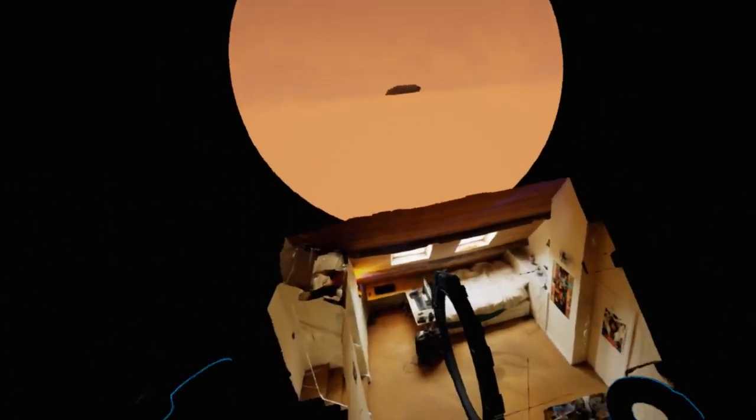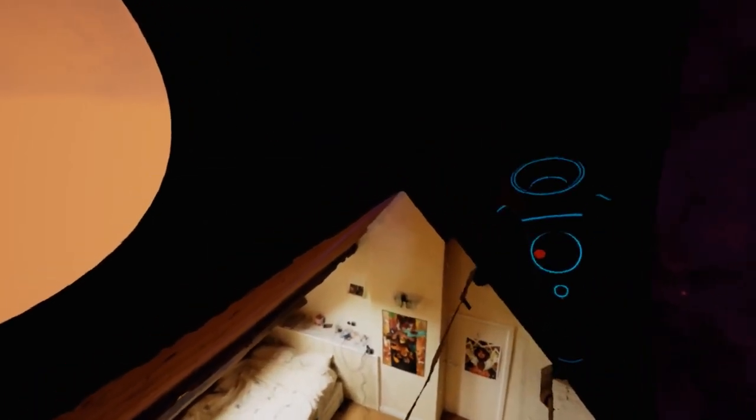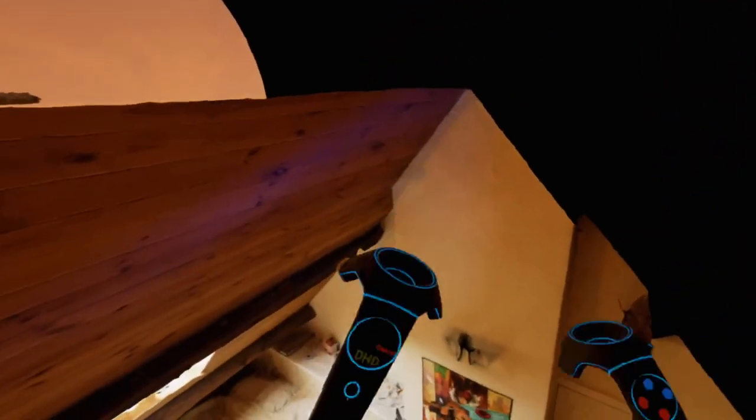So if I sound particularly bombastic, it's because working on this gives me delusions of grandeur. What I have actually done now is you have these little blue and red balls which you can place with the controller. If you place two blue balls and two red balls and press the menu button on the controller, it will actually try and align the blue balls to the red balls — it'll transform the world accordingly.